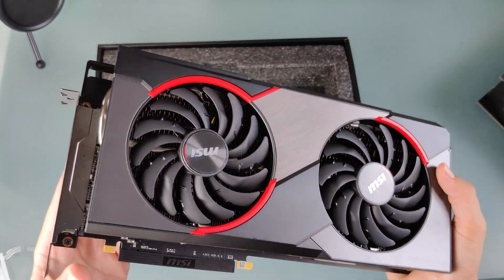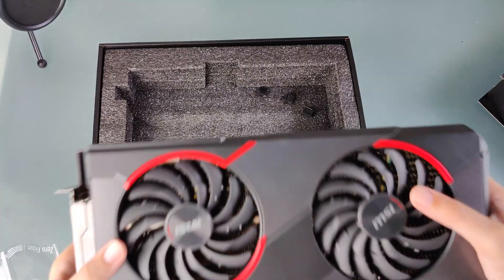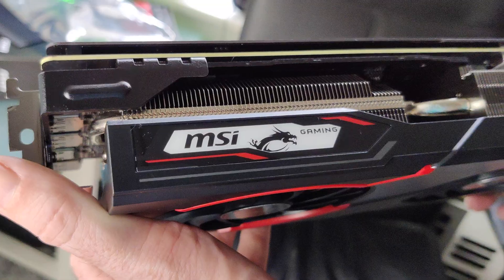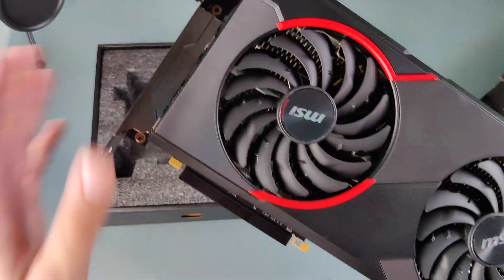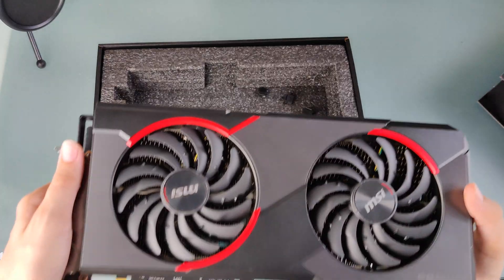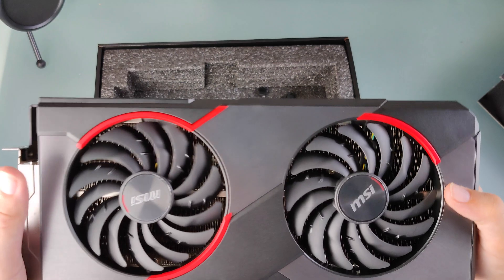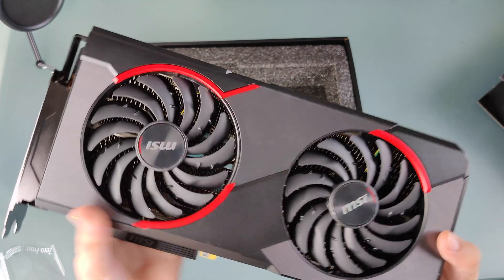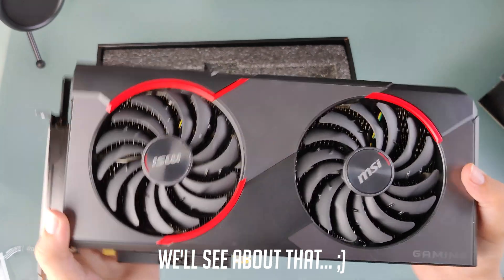So first impressions of the 5700 XT: you get a couple of display ports — three of them — and an HDMI, and it feels seriously heavy. This is some really heavy metal. It doesn't look as nice as the RX 580 8 gigabyte in my opinion — it just doesn't look as gamer-y. And the packaging wasn't as nice either, because the RX 580 has like a box inside a box with extra branding, and it's pretty premium packaging even though it's more than twice as cheap. But I don't think that's where the 5700 XT is going to lose — I think it's going to win in the performance category by a considerable amount.